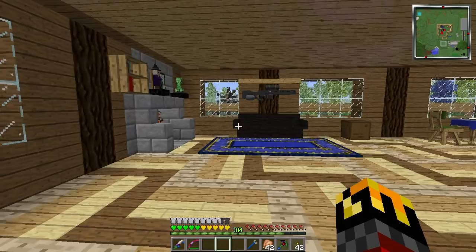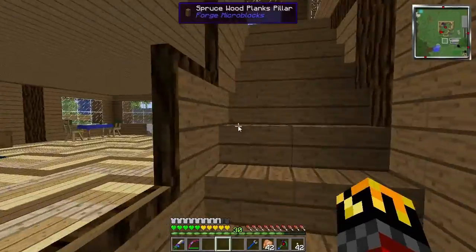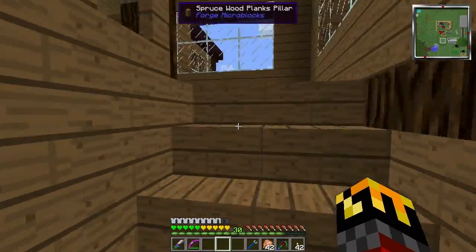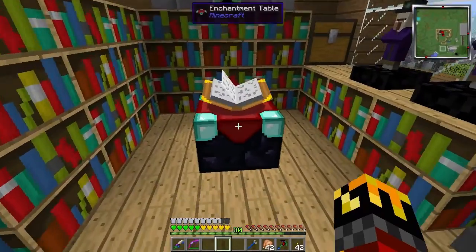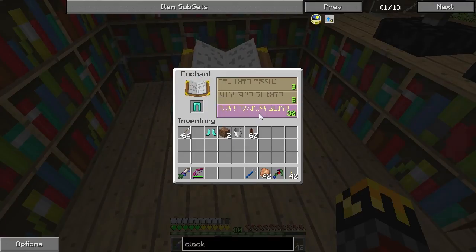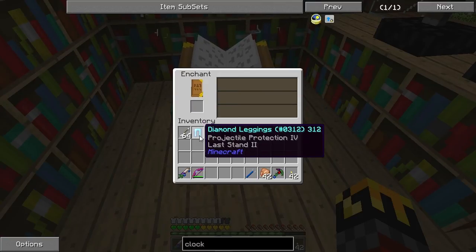Today, we have a really interesting episode scheduled, but first I need new armor. I've got 30 levels, so I may as well enchant something cool. Let's make some pants. Projectile protection and Last Stand. I still have no idea what Last Stand does.